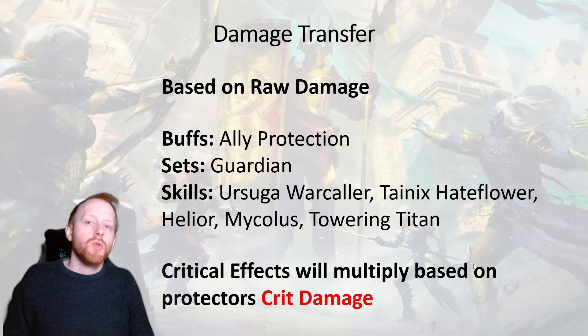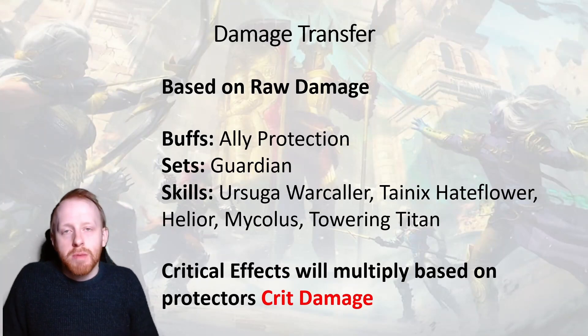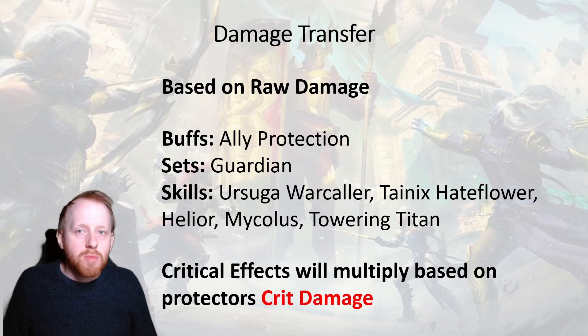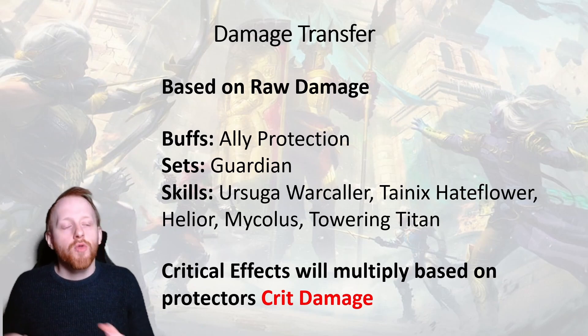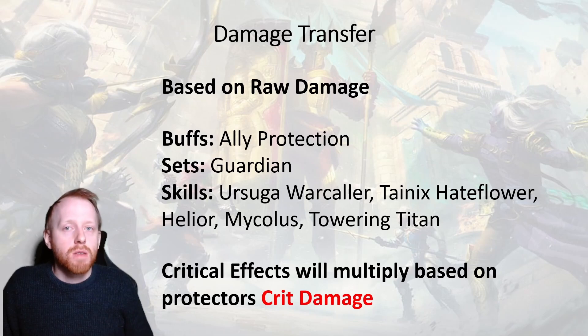The final thing to cover is damage transfer effects. Before any damage is calculated, if there is an effect in play that transfers damage from one champion to another, this is done first — on raw damage. The things we're talking about here are ally protection, things like the Guardian artifact set, and then there are some specific champions that will do an effect based on conditions if they apply.